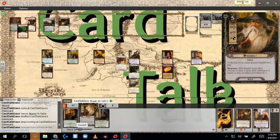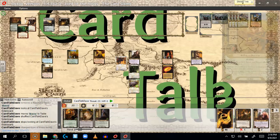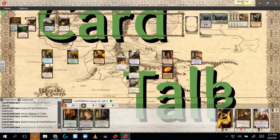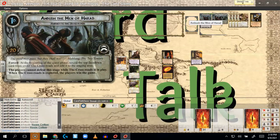I've determined that leaving Gandalf in hand is probably a good move, because when Gandalf comes out I can do four damage to something in the staging area. I don't have to put anything under the Black Gate until after planning, so it's possible to play Gandalf during planning, evaporate an enemy, and not have to worry about engaging it.